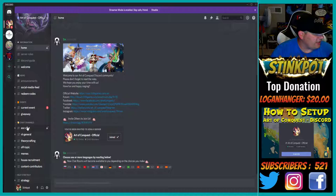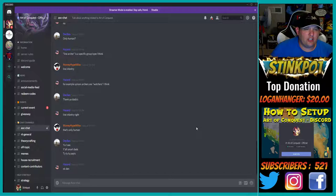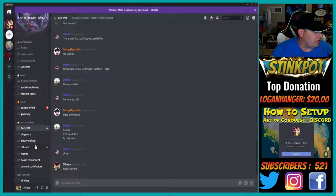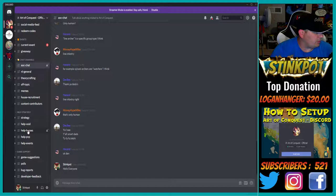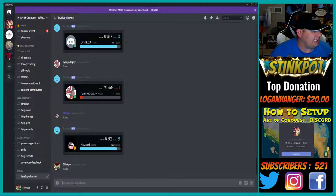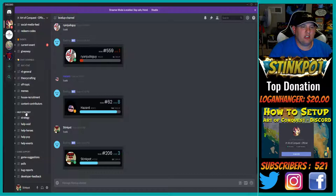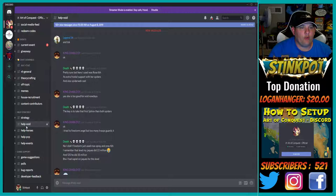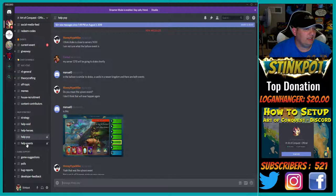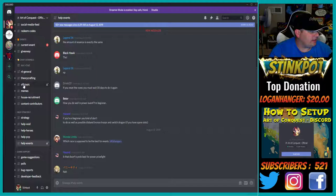You've got chat channels down here — here is your Art of Conquest general chat. Every time you type in general chat you are getting points for this Discord server. You can type exclamation-point rank in the level-up channel to see your current level. My rank is level three. That's how you get experience on this Discord server and access to many more exciting features. The help and strategy section is probably the most useful — they have strategy, help with the void, heroes, PvP, and events.